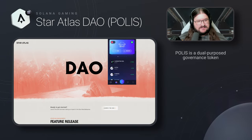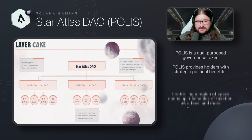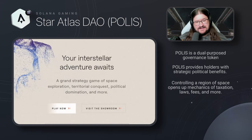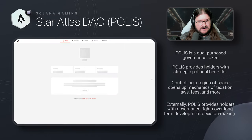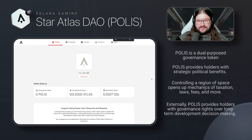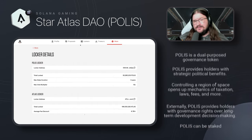In addition to the Atlas token, the Star Atlas DAO uses the POLIS governance token. POLIS can be used to vote on major decisions about how the game is run and what the developers should work on in the future. POLIS is also used on a regional level to vote for local laws and regulations in any given area — for example, players can use their POLIS to vote on tax rates or create toll fees for travelers. Players can also stake their POLIS tokens to earn additional passive income.